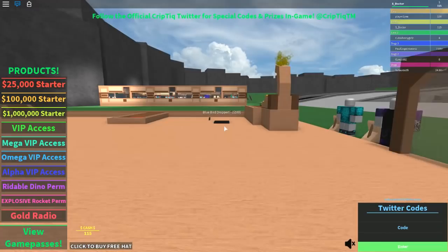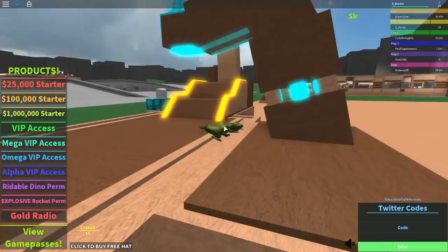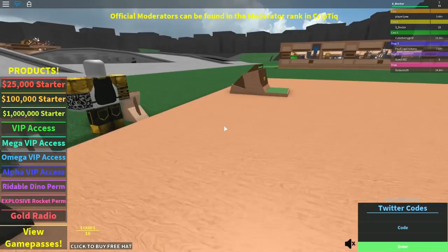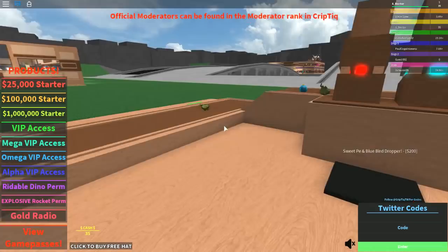My frogs are falling off. We have the bluebird dropper now. We need the sweet pea dropper next — we need another 100 to get that. We need a path for 500 and the first wall upgrade. I think we'll get another dropper. We've got the sweet pea dropper now.